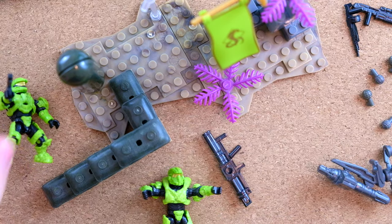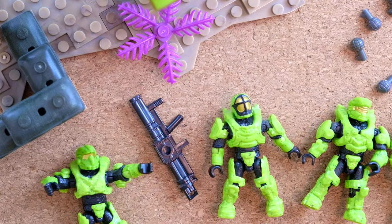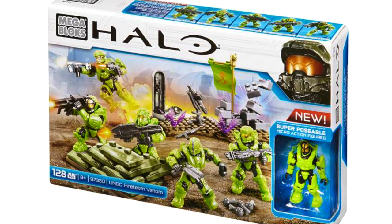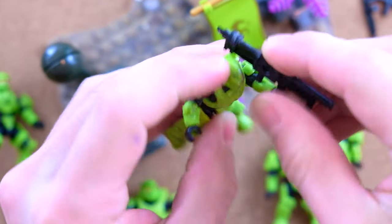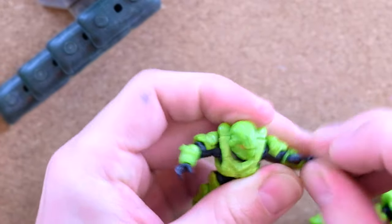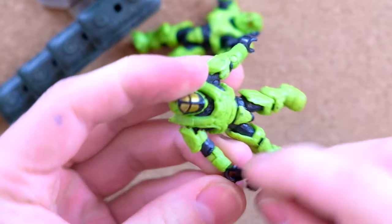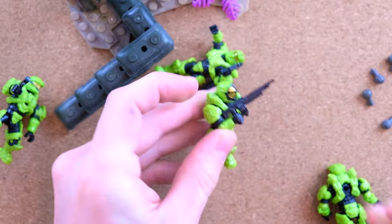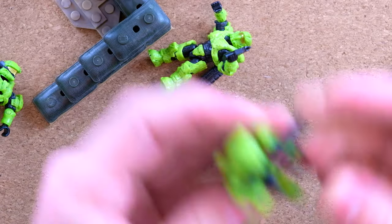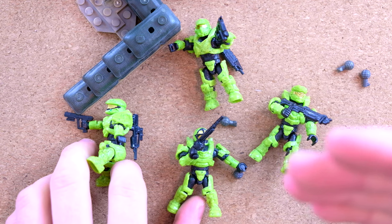The Scout gets the SOCOM pistol and battle rifle. The Gungnir is meant to have heavy weapons like a Spartan Laser or rocket launcher, so he gets the rocket launcher — and why not have him flying through the air on the ordnance pod. The Aviator gets the SMG and an assault rifle on his back. The Oceanic gets the SAW — if you're underwater in a glass dome you don't want to be spraying it everywhere. The last Spartan gets the tactical shotgun, and then we give them all grenades because there are so many spare. All Spartans are geared up and ready for battle.